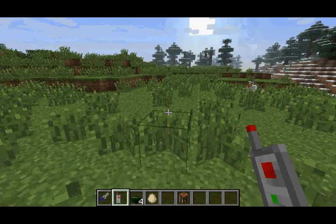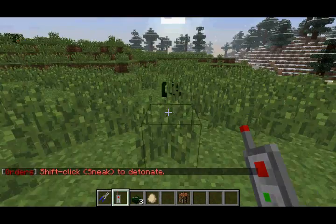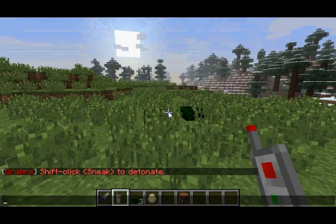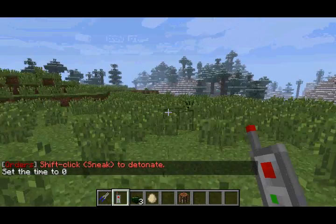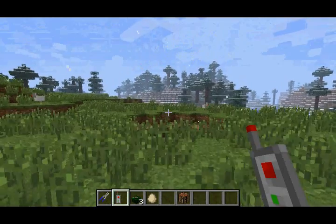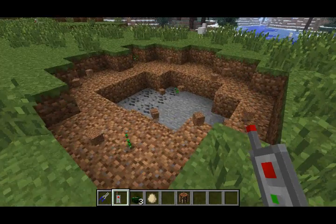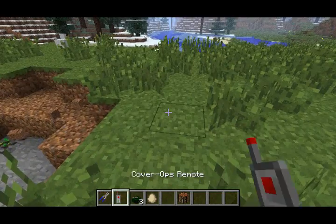You can place the remote charges by holding the remote and right-clicking. You can also place them by just holding the remote charges, but if you do place them down like that, you'll have to detonate them manually because it will not work with the remote. So then you just right-click and it detonates. That's pretty much all there is to the remote charges — you can detonate them with the remote, or by actually punching them.